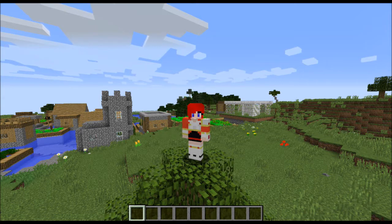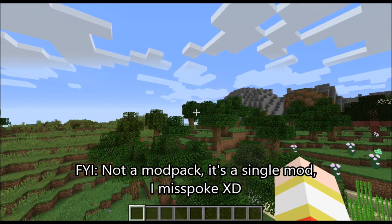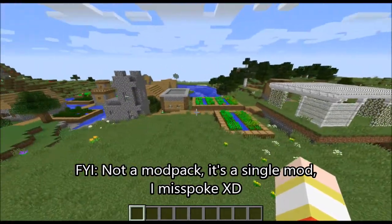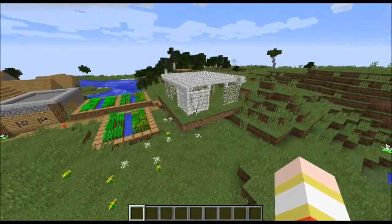I want to talk to you guys about the different tools that are available, the different types of trees, the different structures you can find, the food, the magic. There's just so much involved in this mod pack. First and foremost we're going to touch on this adorable village over here, because one of the Teracheus structures is actually here — the pergola.